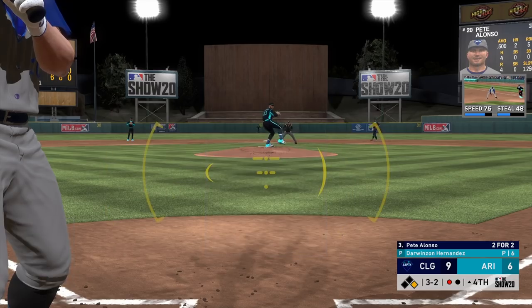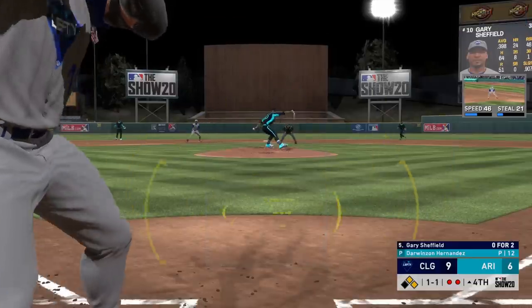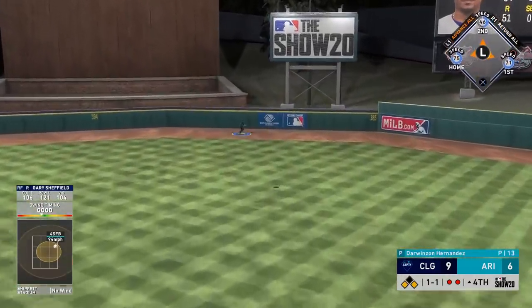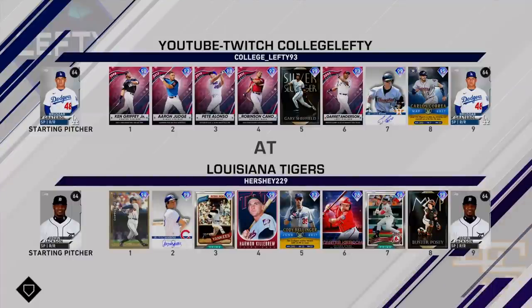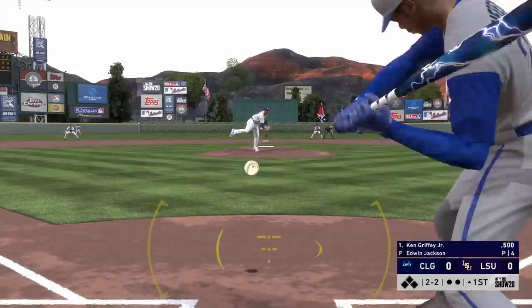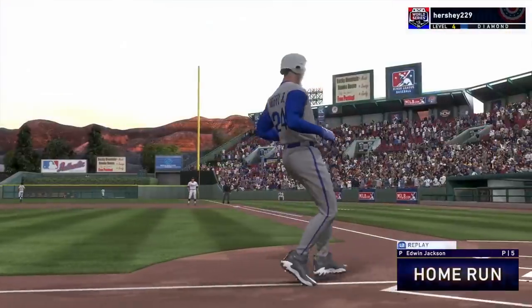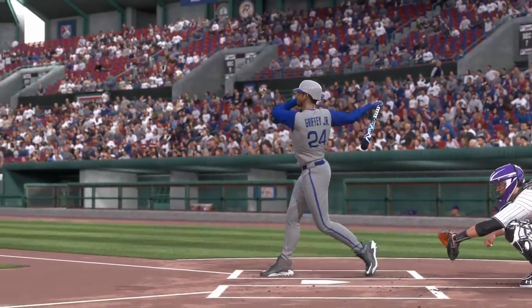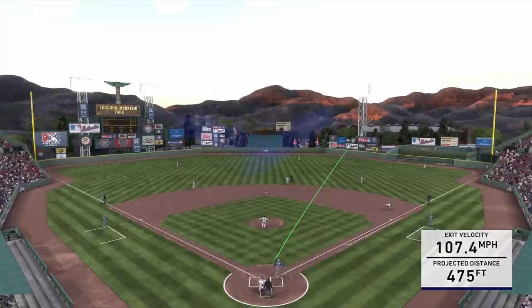Griffey draws another walk — more walks than base hits for him in this gameplay. I wanted to get this content up because this card cost a lot of stubs. It's worth it for content creation, but if you're building a well-balanced team and play a lot on Legend difficulty, you might not want to use Griffey. In the next game I bat him leadoff just to get a good count early, and he hits a no-doubt home run — I replay it in slow motion to see that beautiful Griffey no-doubter animation. The distance was 475 feet, pretty solid. The farthest I've hit was 505 feet with Mickey Mantle.